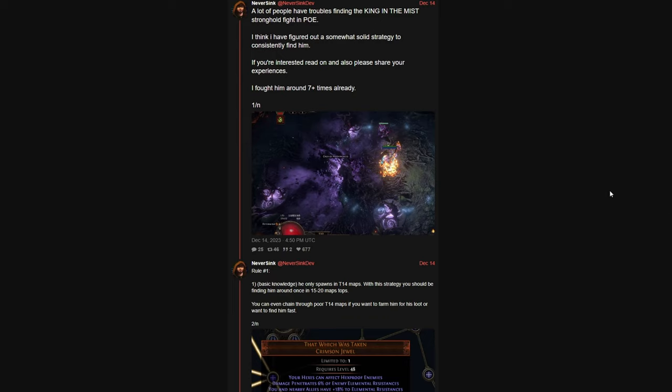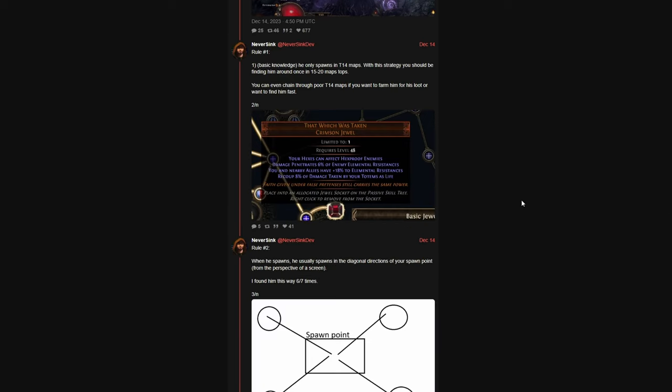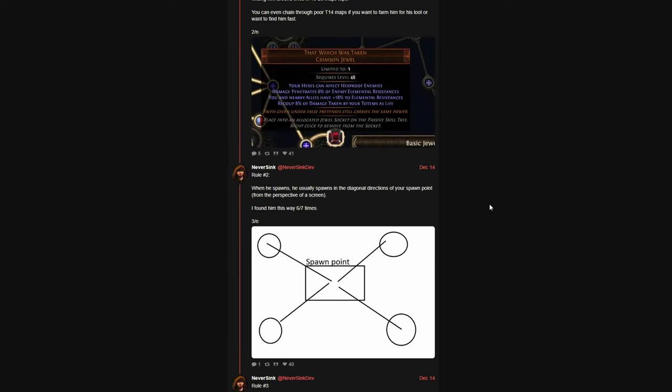I've been hunting for the King of the Mist for a while now, and I came across a link from a Reddit post which has NeverSync explaining his method of finding him. From what I understand, you pretty much just spam your tier 14 and up maps and move in one of the four diagonals until you reach an event or wall, and then you return back to the beginning and search the other directions.